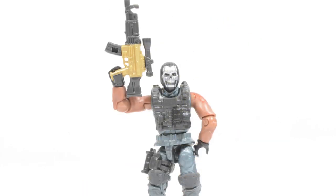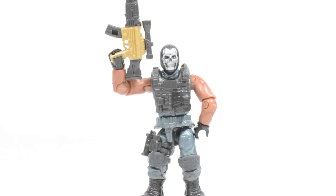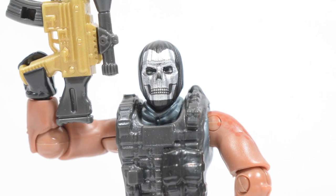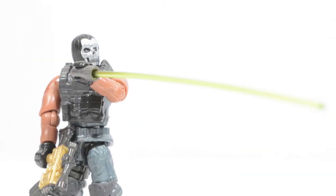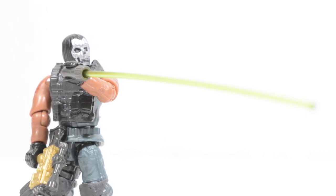Mace, in contrast, comes in a darker uniform, capturing some of the appearances and skins which he has seen in the video game. I like the print for the ski mask here, but I don't think it's quite spot on for how it looks in the game. I do appreciate the golden AK-47 included here though, and the laser designator is a fun accessory.